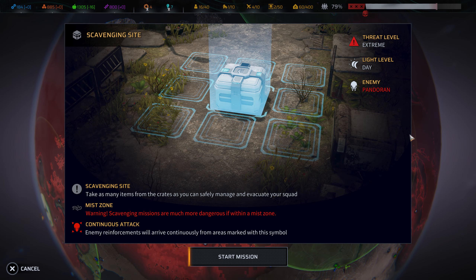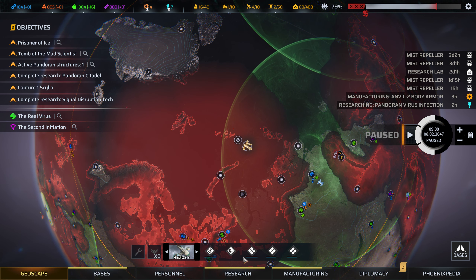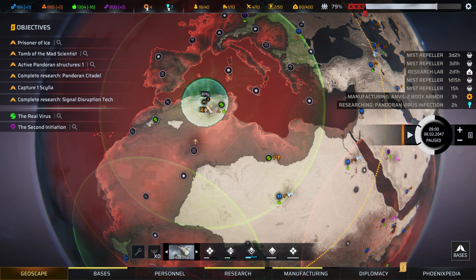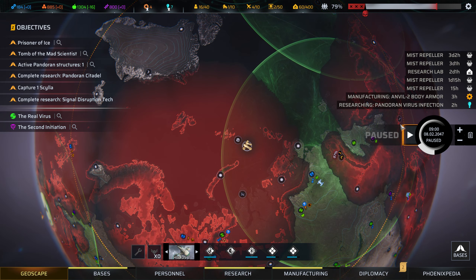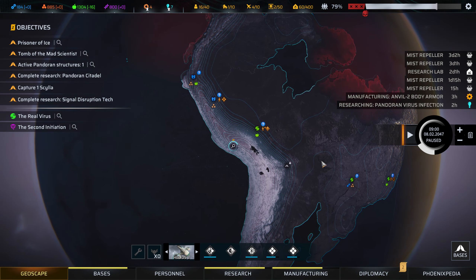I think I'll keep moving with this team. Threat level extreme — a scavenging mission. I don't think I'll do that with this team; I'll do it with the other one after they heal up. Peel and rest, so you guys can start heading down here.